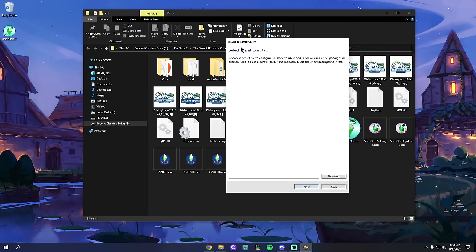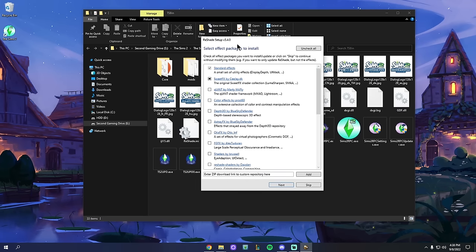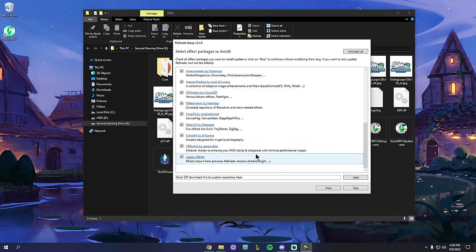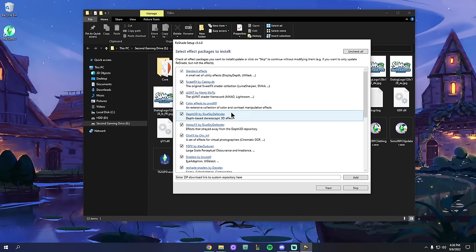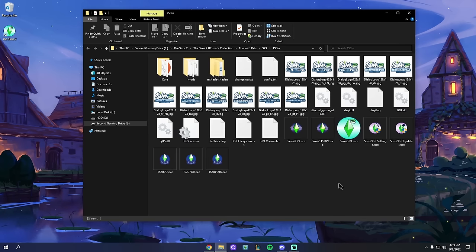Hit Next. It'll say Select Preset to Install — just hit Next again. Then Select Effect Packages to Install: I recommend checking all of them on. ReShade preset creators build upon these effects, so if you skip any, you may be missing effects when you install presets from Tumblr. Check them all, hit Next, and it will install ReShade and say Successfully Installed. Hit Finish.